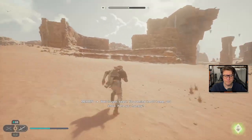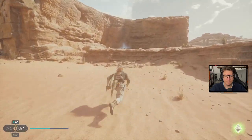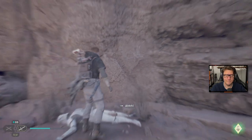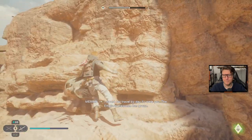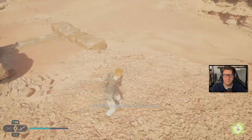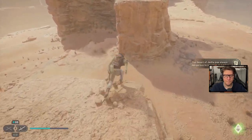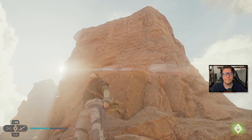In-game voice: "You remind me of home, you know. Were you hungry? Now you will feed the other creatures." Ha! She's just out here slaughtering everything. In-game NPC: "You are Master Junda's friend — my thanks. I would not travel by day if I were you, the Empire's presence has grown." "Wise counsel — so I am in your debt."